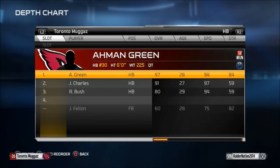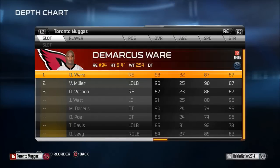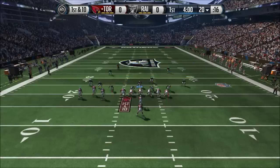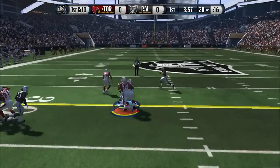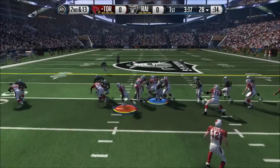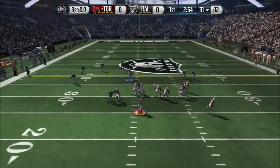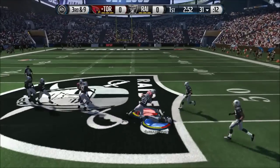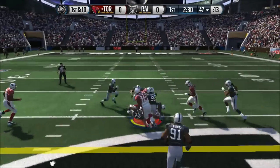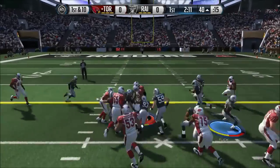Going into week four, looking for that third win. Look at my opponent's roster — he's got Calvin, Rob Gronkowski, Amon Green, JJ Watt, Demarcus Ware, Thomas Davis, Luke Kuechly, DRC, Pat Pete, Earl Thomas, Eric Berry — basically 90s across the board from this guy. He's also got Aaron Rodgers, another card I've always wanted to use. I have a really hard time winning against Amon Green that 97 overall — he just runs all over me.